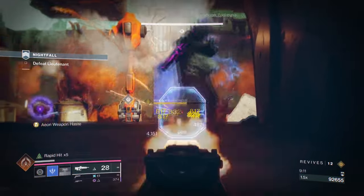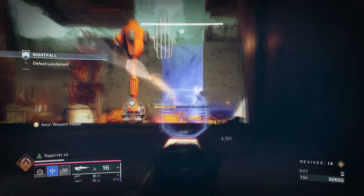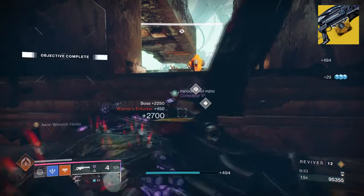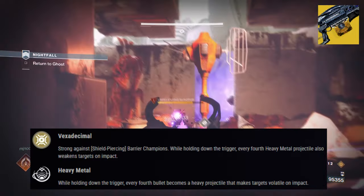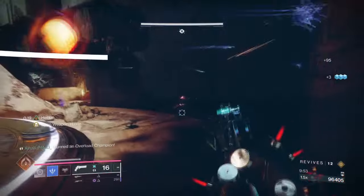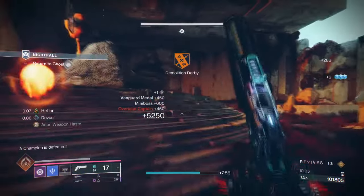Although they only work against powerful enemies, this is generally fine as the build will be used in harder content such as GMs, raids, nightfalls, etc. Getting a 20% debuff for 30 seconds is quite a lot, and combining this with whatever you're running with still allows us to mop up the more powerful enemies with little effort. Our second exotic is the Deterministic Chaos, with its exotic effect of Exodecimal, which states: strong against barrier champions. While holding down the trigger, every fourth heavy metal projectile also weakens targets on impact. This machine gun has had its ups and downs and not many people are interested in giving it a try ever since Bungie updated it. It will now weaken targets first before landing its volatile rounds after, which is something many players have mentioned should be done first. Now the weapon feels like it's in a better place compared to before, and I added it to my collection as it's suitable for the build.